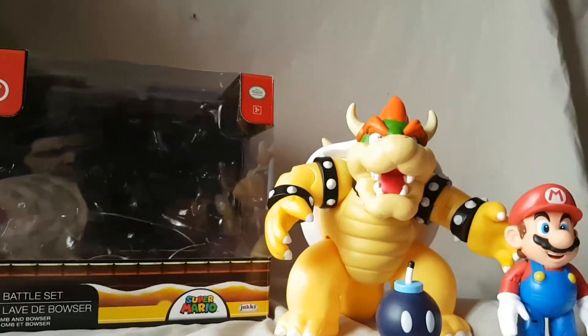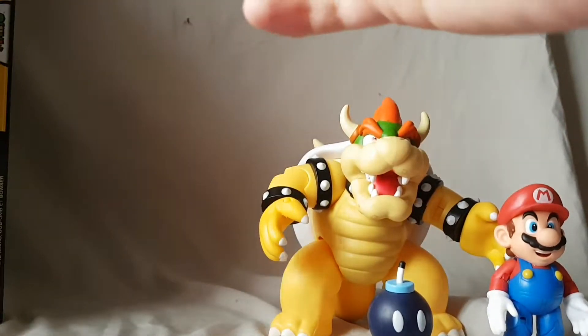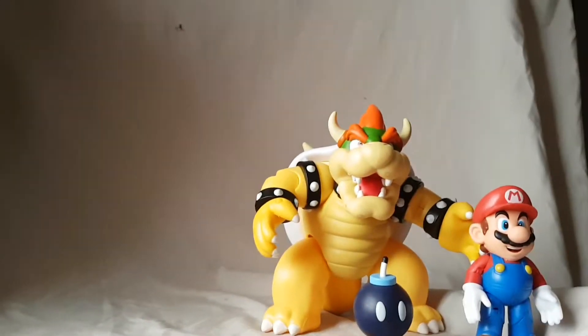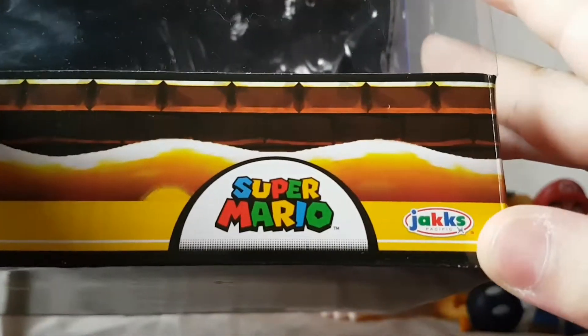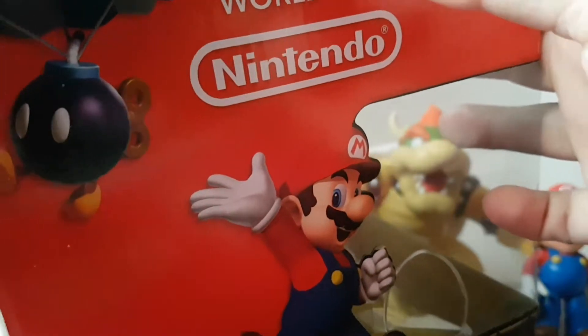He was really hard to find but then they re-released him, so we got this set, a Mario, and a Bob-omb. Let's take a quick look at the packaging first. You've got 'World of Nintendo' on the top, 'Bowser's Lava Battle Set,' Super Mario branding, a nice shot of Bowser on the side and on top, and Mario with the Bob-omb.